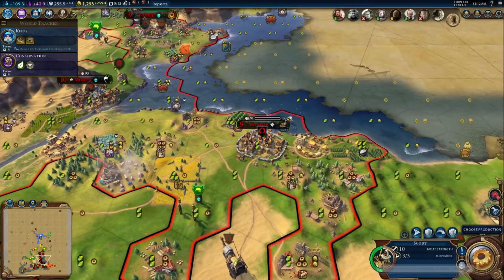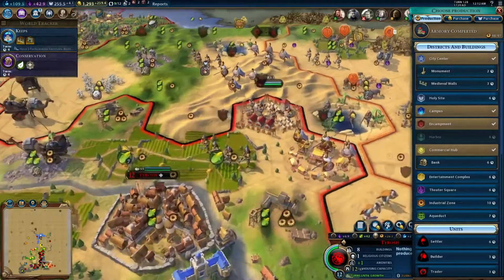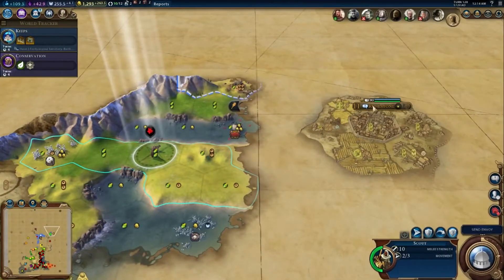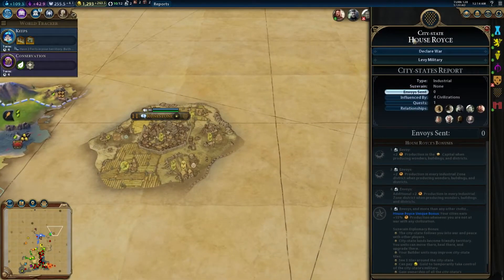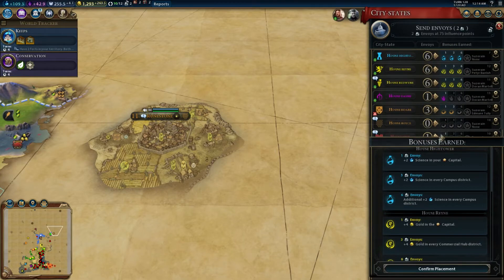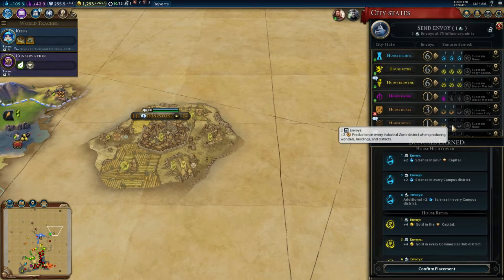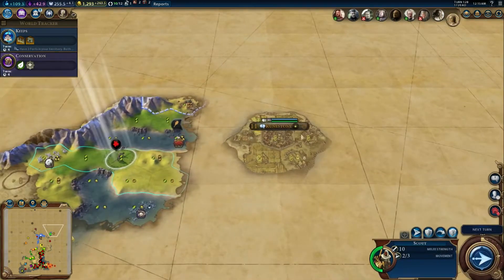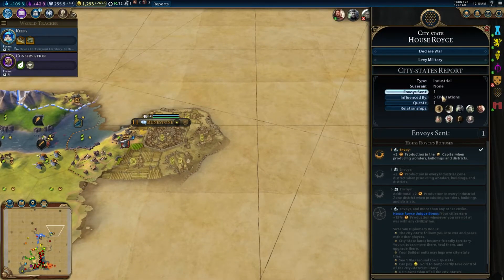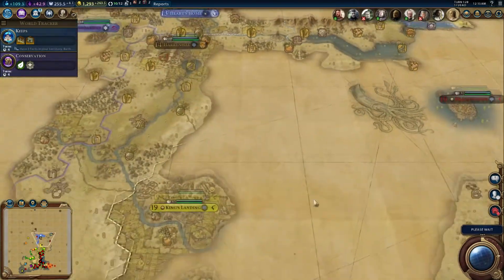We're going to go ahead and build the zoo, because that will give us an awesome amenity boost. Tyrosh is done with its armory now — so we now have an armory. Military engineers! You need an armory to build military engineers. We've discovered a city-state: Runestone — House Royce. Plus two production in the capital and production in industrial zones, so it's another production-based one. We will put a point into House Royce to get that extra production in the capital. Neither Baratheon nor Baelish are suzerain — they're both tied.